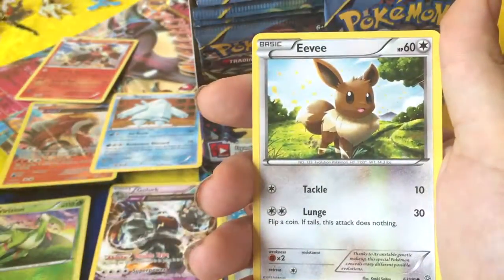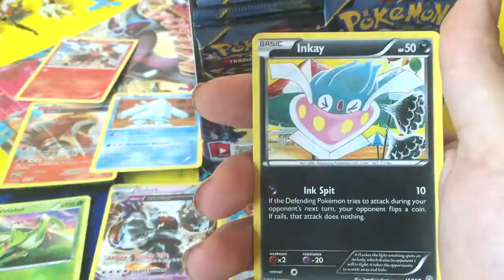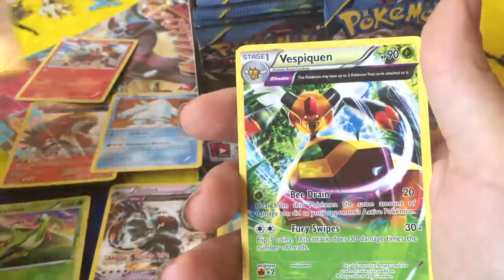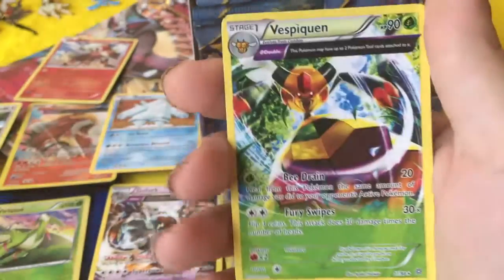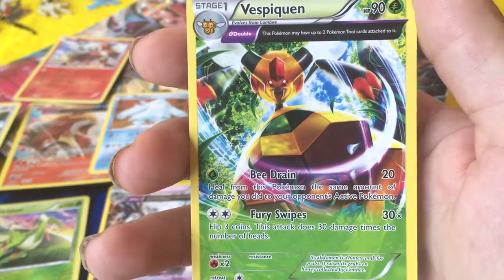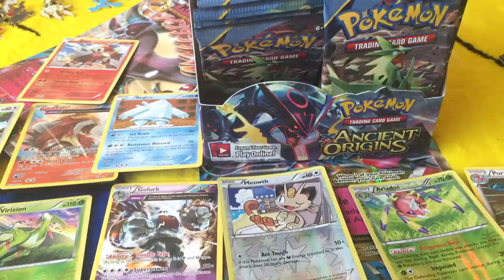Gloom. Goomy. Eevee. Oddish — I don't think I've seen Oddish yet. Combee. Inkay. A Reverse Holo Eevee — nice. And a Full Art Vespiquen — regular rare. Double: this Pokemon can have double the tool cards. Heal your Pokemon for the same amount of damage it does. And then flip three coins — thirty times the damage per heads.